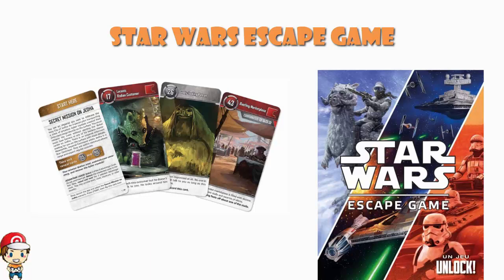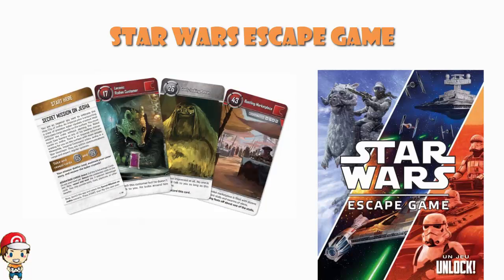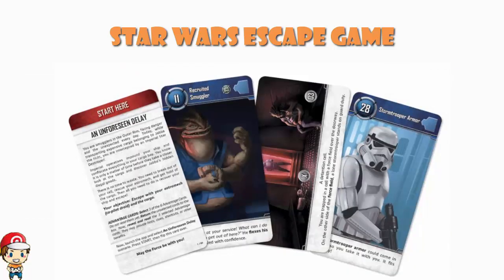We've got An Unforeseen Delay, Escape from Hoth, and Secret Mission on Jedha. In An Unforeseen Delay, you are smugglers in the Outer Rim facing danger and the unexpected every day. While transporting expensive cargo belonging to Jabba the Hutt, you are intercepted by an Imperial Star Destroyer. Imperial Operatives impound your ship and confiscate everything in your cargo bay. You know it's only a matter of time before they discover Jabba's hidden illegal goods. There is no time to waste — you need to break out of your cell, rescue your astromech, and get hold of the cargo. Then all you need to do is recover your ship and escape. Your objective: escape with your astromech, your co-pilot droid, and the cargo.